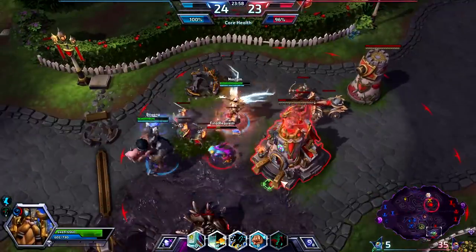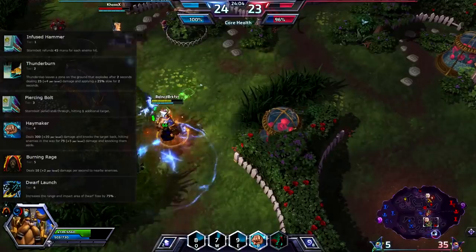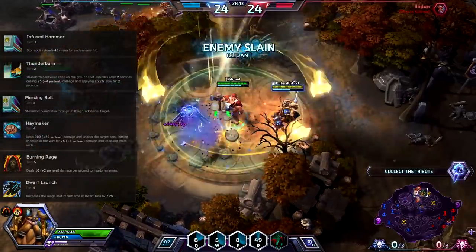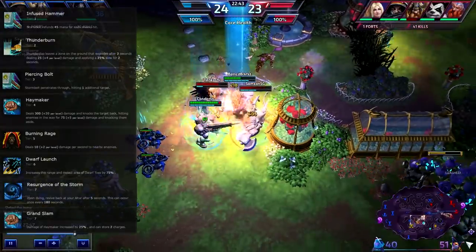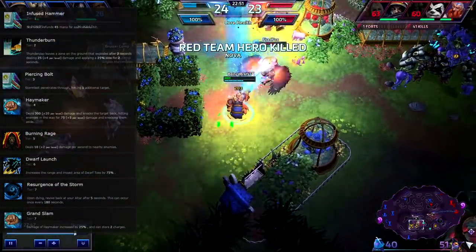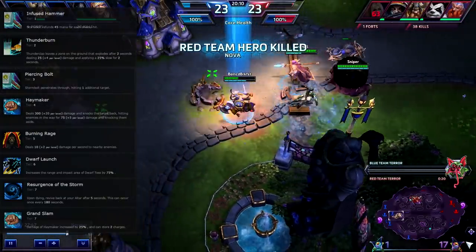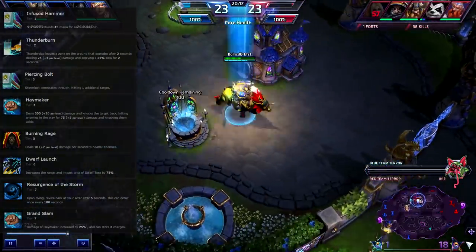Now, onto late game talents. At level 16, get Dwarf Launch. This talent greatly increases the distance you can jump, boosting your ability to engage opponents from afar and escape from sticky situations. It'll also make it extremely easy to set up spectacular Haymaker plays by jumping to the other side of an enemy and pushing them backwards — they don't expect you to be jumping that far. That's because Mirrodin never skips leg day! At level 20, get Resurgence or Grand Slam. Grand Slam is amazing because it essentially doubles your ultimate, allowing you to store 2 charges and use it twice in a fight. The 25% damage increase is also significant because the base damage is already so high, and this will allow you to assassinate squishier heroes. Resurgence of the Storm is a great pickup at level 20 if you're dying a lot or playing from behind — instant respawn every once in a while is incredible to have.